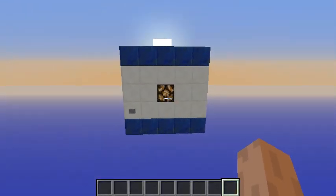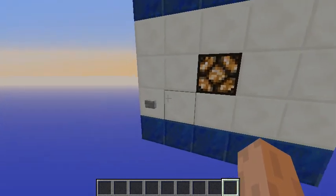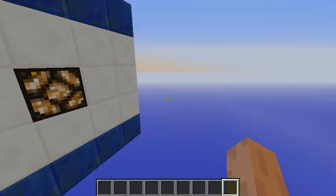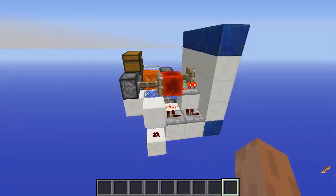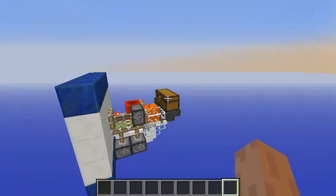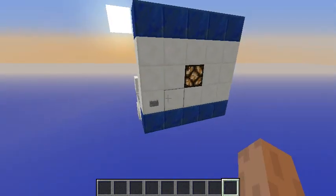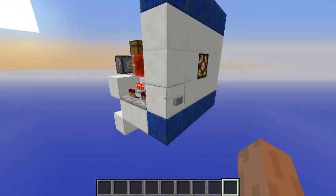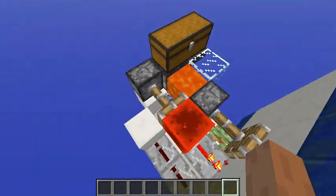Hello everyone, and welcome to this tutorial. Mumbo Jumbo recently posted a video showing how to make a hidden arrow dispenser, and inspired by his work I decided to make another one. I came up with this thing — it will fire very quickly, shooting an arrow on fire, and it's a very cool system.